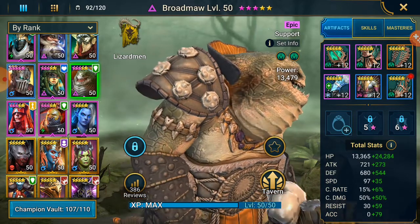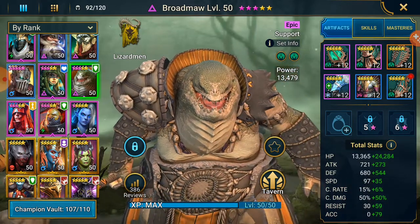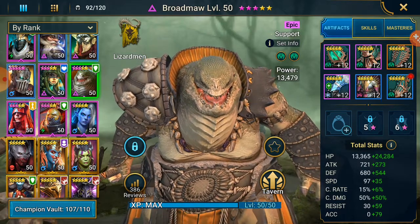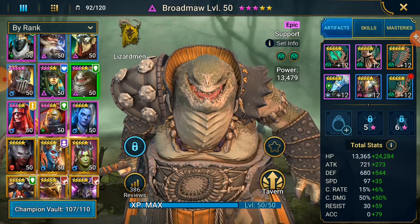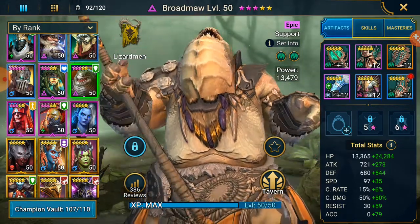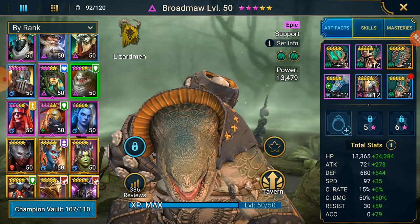In my opinion, we're going for a high HP build with enough defense to back it up, enough speed to where you need him in your team, better resistance, and potentially a bit of accuracy. So quickly, we will look at the sets.